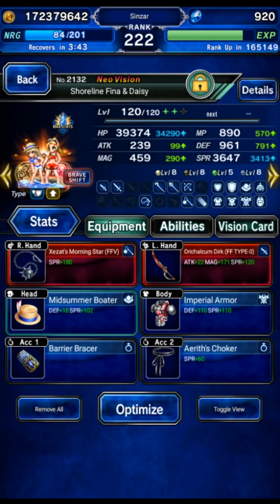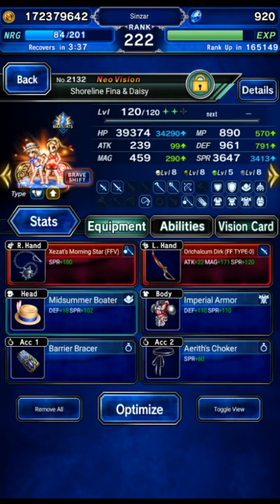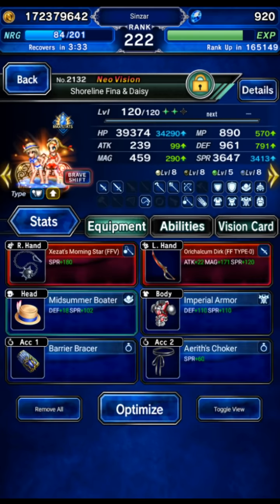Shirline, Fiend, and Daisy are going to be our cover tank. We're starting in the shift form for some auto-buffing, but we're staying in the base form for the whole fight. Some water and wind resist, decent spirit, decent HP. She'll be covering and filling the LB gauge on turn 1. You can replace her with any cover tank you want.